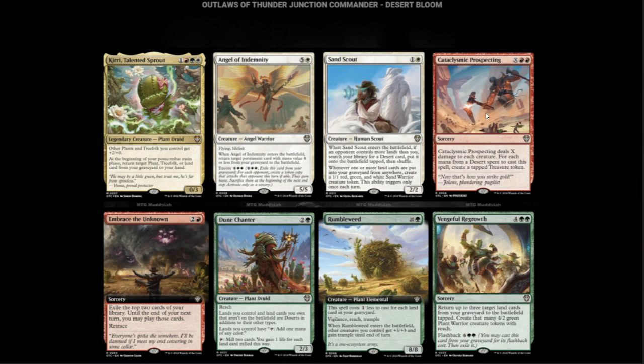Cataclysmic Prospecting — two red and X. Deals X damage to each creature for each mana from a desert spent to cast this spell. Create a tapped treasure token. And Embrace the Unknown — red and two. Exile the top two cards of your library; your next turn you may play those cards. It has Retrace — discard a land and play it again. So if you drew two lands, you can just cast it again.